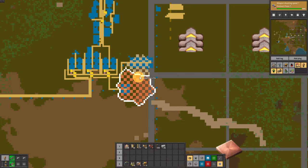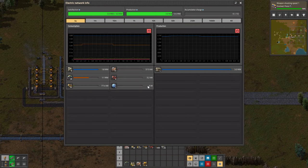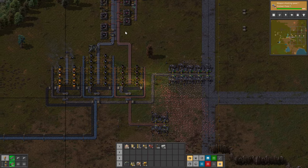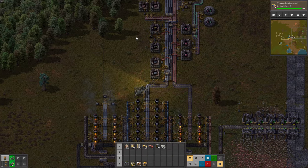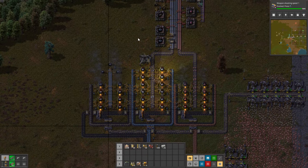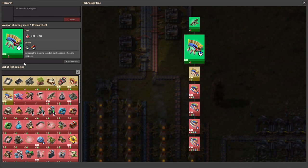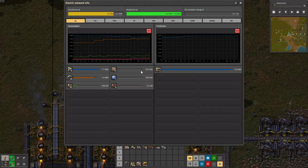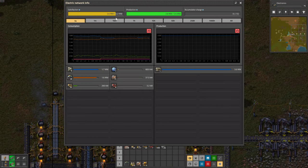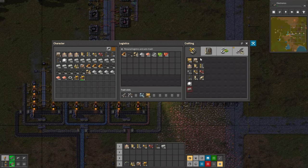The first thing we need to do is scale up our power generation. It seems fine right now but that's because it's not smelting anything. I added a few routers and each one consumes 300 kilowatts, so we are not producing enough electricity. At the same time, let me choose a research — I think electronics is a good choice. It's not going to unlock any new items but it's a prerequisite for a lot of research. So since we are consuming too much electricity, let's build a few more boilers and steam engines and double our power production.